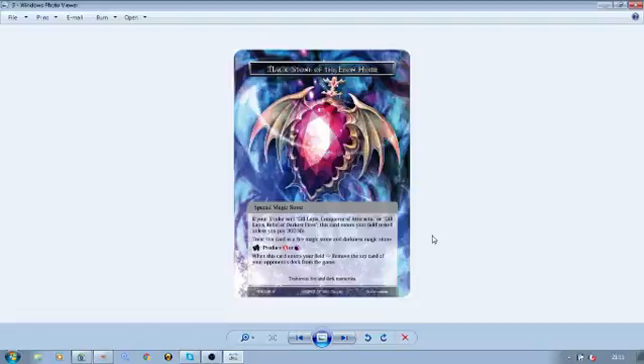Next up we have his Magic Stone of the Ebon Home — a very interesting name, and I really like the design of the stone. It's a very pleasing stone to look at. If your ruler isn't Galapis, Conqueror of Ataractia or Rebel of Darkest Fires, you pay 300 life for this to come in unrested; otherwise you have to rest it. It treats as both a fire magic stone and a darkness magic stone, and when it enters your field you remove the top card of your opponent's deck from the game. I think it's probably the best ability to support Gil and everything he does.